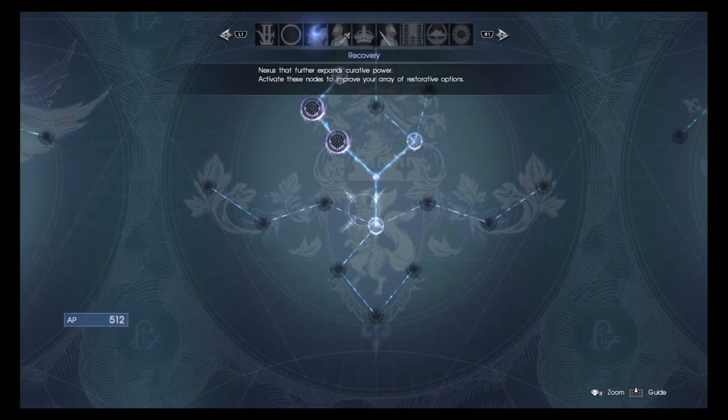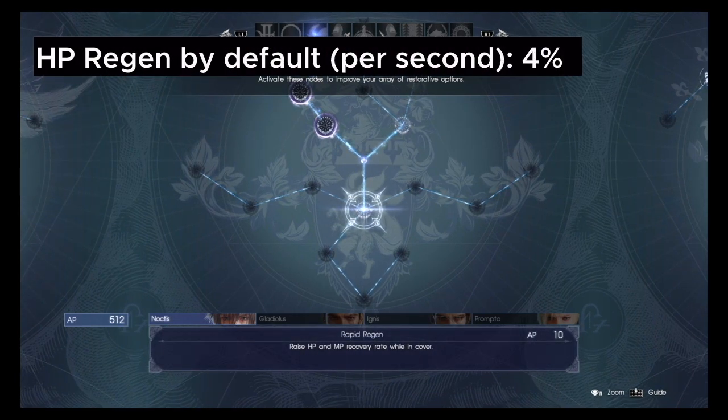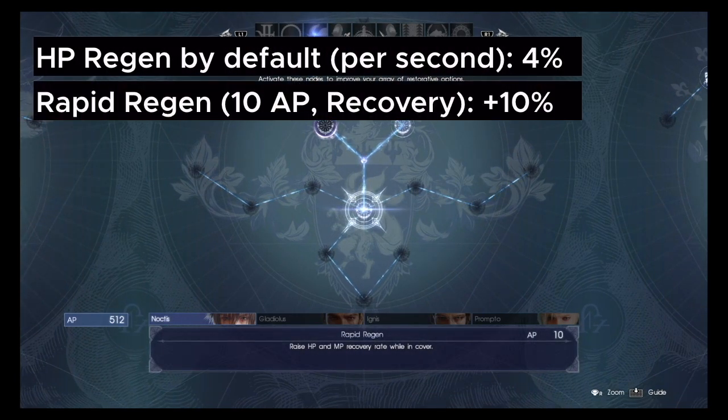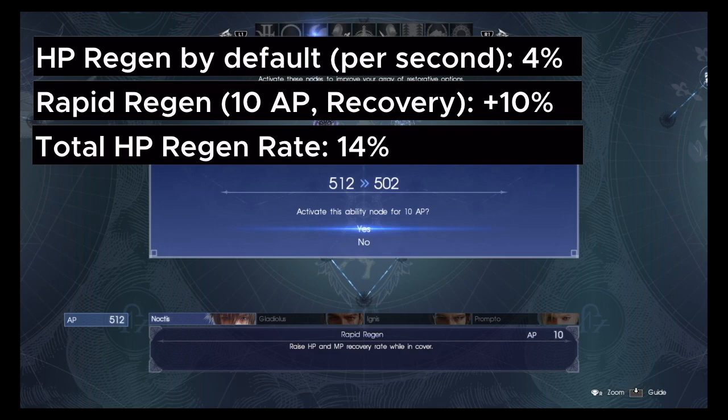We'll start with Ascension Skills. Grab Rapid Regen, which gives you plus 10% HP recovery while in cover. If you're already in cover, you get 4% by default, so that bumps it up to 14% already.